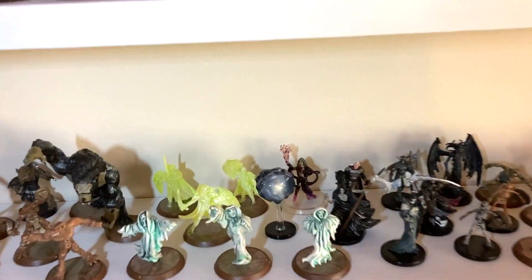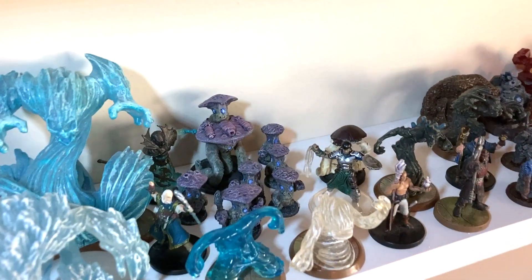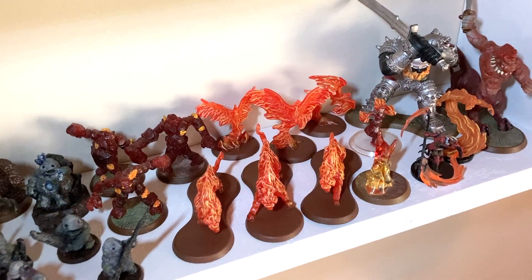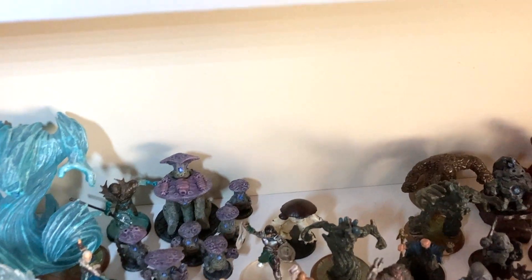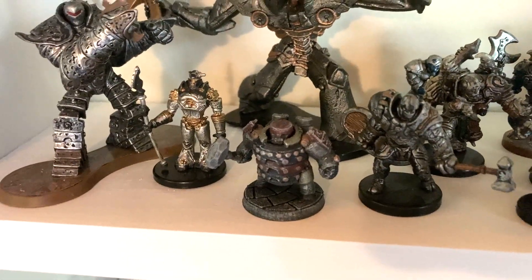Everything else here — there's another one of those leader guys in the back there, but the rest of these guys are the same as before. Down here, the elf guy in the back with the clear stand is one of those guys, the rest are the same. Over here I've got some 3D-printed mushroom men and a 3D-printed rock guy. I also added these fire guys, which were also from that Magic the Gathering board game. I have a little space carved out for some swamp guys I'm currently working on but don't have out yet. And then a little 3D-printed robot up here added in with that.